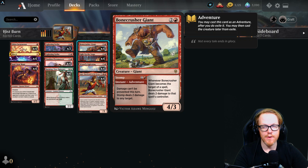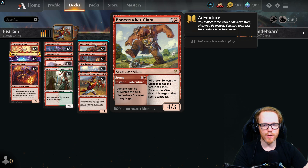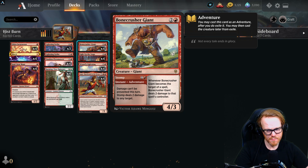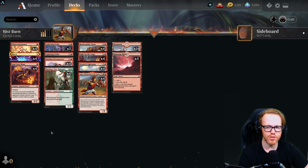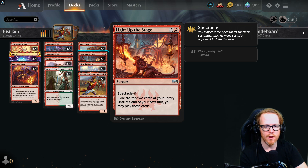Bonecrusher Giant is something you likely already have from standard. Its Stomp adventure deals two damage to any target, and the creature body punishes opponents for targeting it with spells by dealing two damage back. This combines nicely with our burn strategy. Light Up the Stage exiles the top two cards and lets you play them until next turn — for just one red mana with spectacle — after dealing any damage to your opponent first.